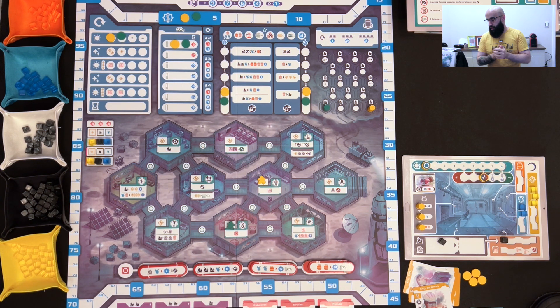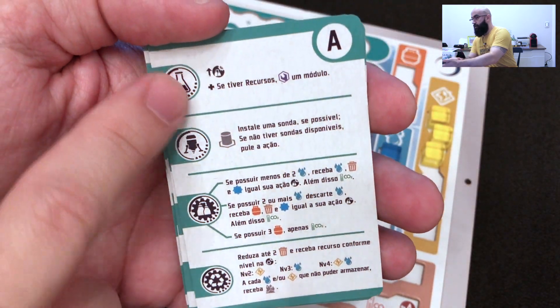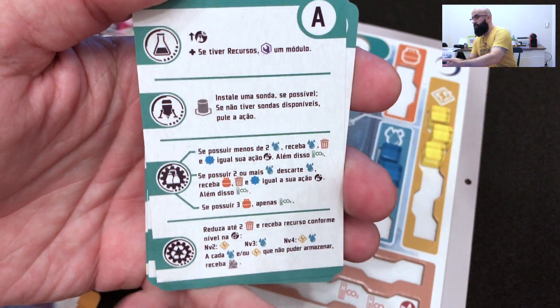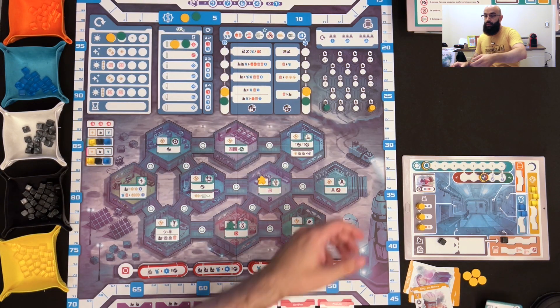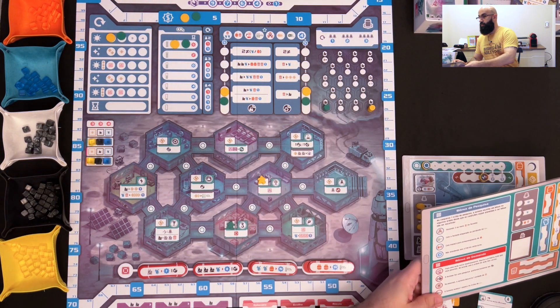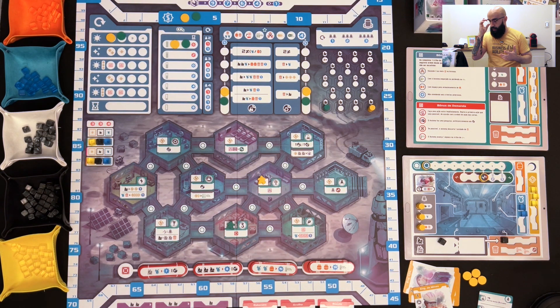This is a medium to high weight game. It has a solo mode with an AI — you shuffle the AI's cards and it will execute actions in order. Each turn the AI executes its actions; it does not use the same resources as you, and it will score points. You need to score better than the AI to win.